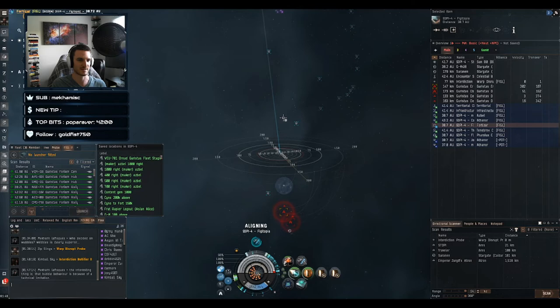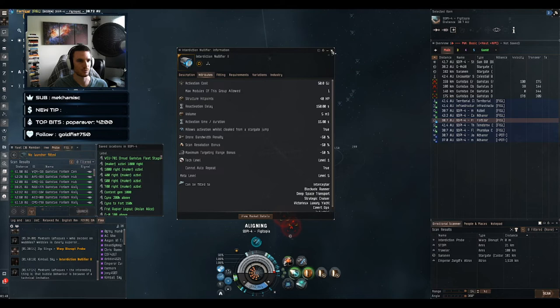Duration and cooldown on the interdiction nullifier? Duration is 15 seconds, and reactivation delay is 150 seconds base — though the cooldown varies depending on the ship, as each ship type gets different bonuses to reducing the cooldown.